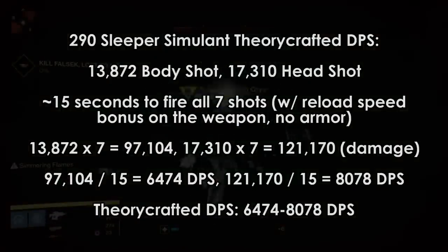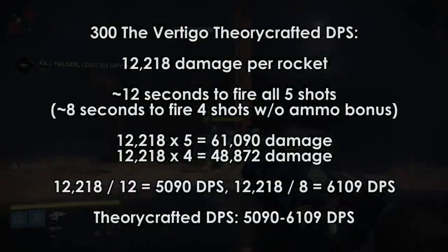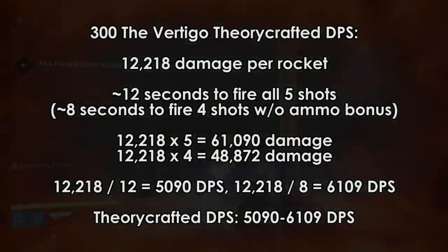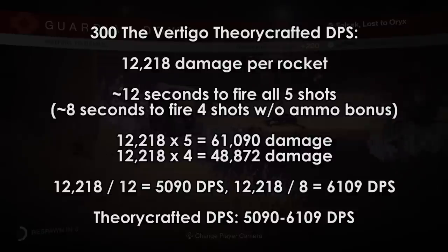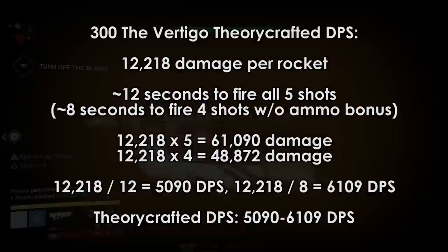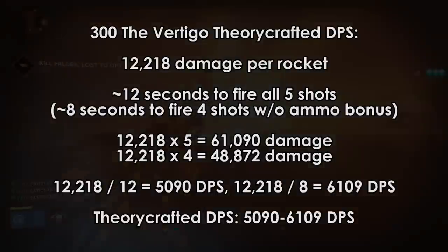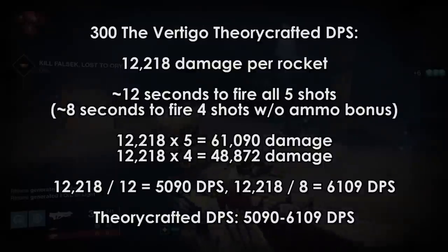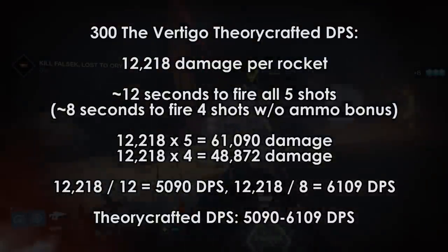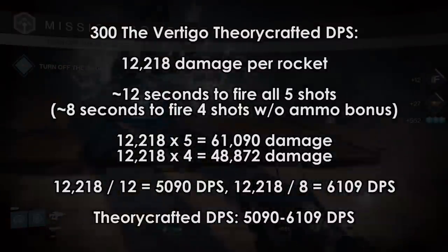This damage was done on some Taken Champion Ultras. My rocket launcher, the Vertigo, did 12,218 damage to a Taken Champion. It takes about 12 seconds to fire off 5 rockets with a lot of reload speed bonuses and a rocket ammo bonus, so 5 shots multiplied by the damage per shot divided by the time gives us about 5,100 DPS — around 61,000 damage in about 12 seconds single target. With no ammo bonuses and only having to reload once, we do about 49,000 damage in 8 seconds for 6,100 DPS, so our DPS actually goes up by 1,000.